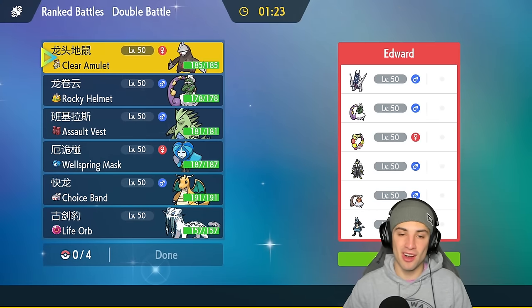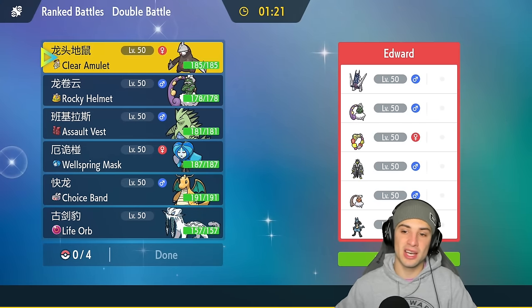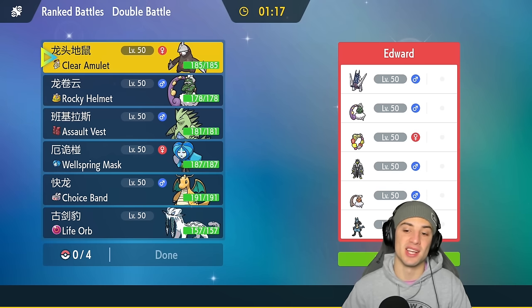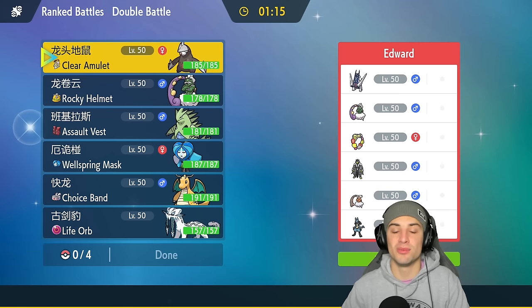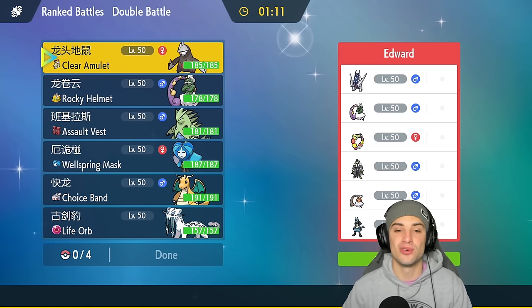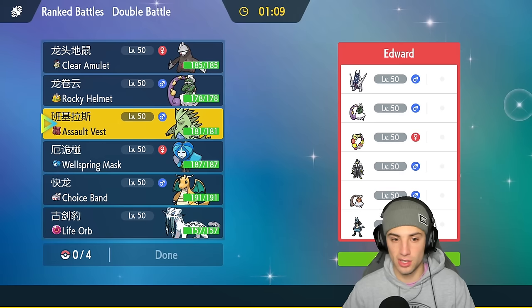Match one: we're definitely going to need weather control — they've got Archaludon and Tornadus, and Earthen Force, meaning a rain squad is ready to go. Their final Pokémon are Lucario alongside Landorus, so weather control is going to be our friend.